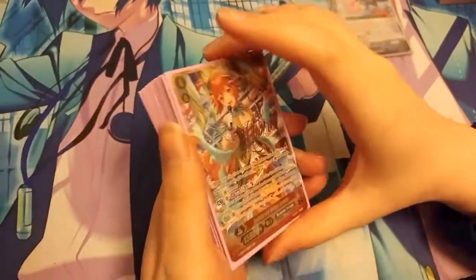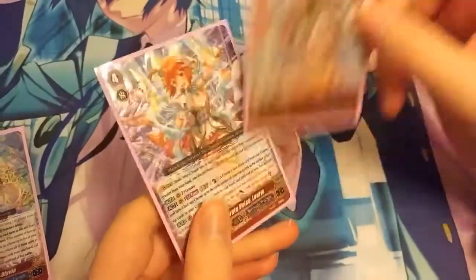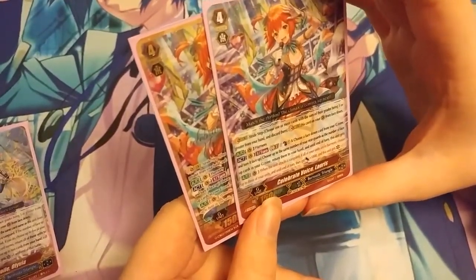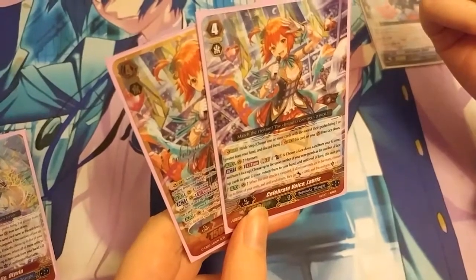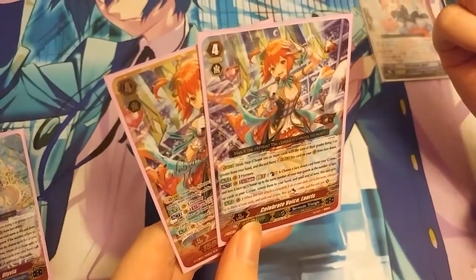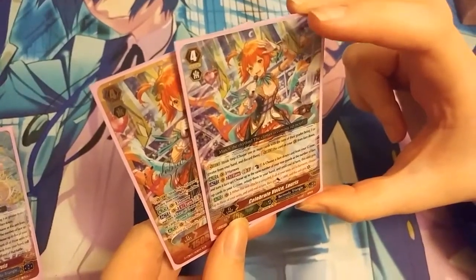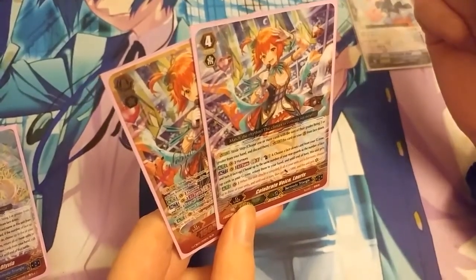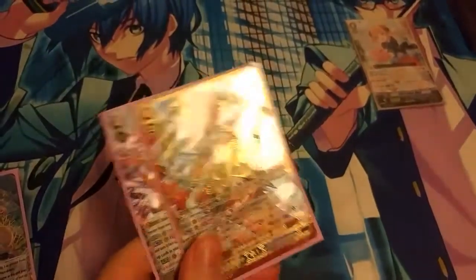On to the G Zone - I run 2 Celebrate Voice Loris. Generation Break 2, counter blast 1, choose a face down card from your G zone and turn it face up. Choose up to the same number of your rear guards as the number of face up cards in your G zone and return them to hand. Until end of turn, when this unit attacks a vanguard, if all your units are in Harmony, choose up to 3 of your units and they gain plus 5, and this unit gains a critical. She's an amped up version of the ride Loris.